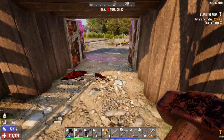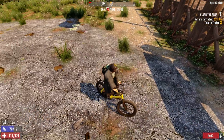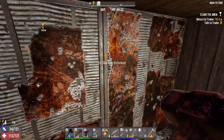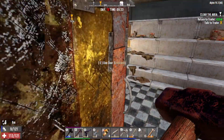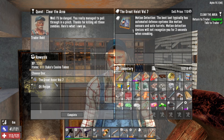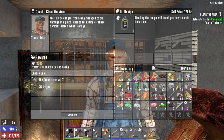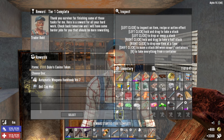Let's run over to Trader Wreck, see what he has, and turn his job in since we have to. By the time we get done doing that and come back, that sledgehammer should be done. We're here - Wreck better give us something good. Great Highs Volume 7, motion detection, or oil recipe. I'm gonna take the oil recipe - that might come in handy later on in the game.